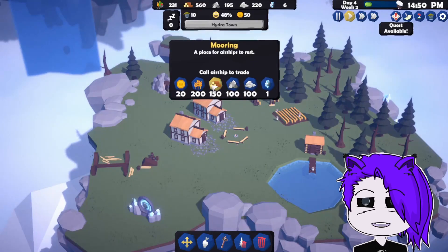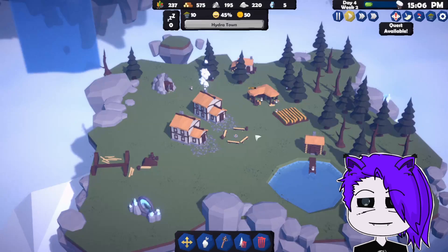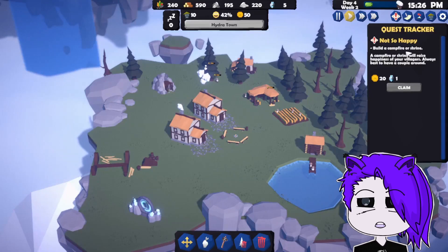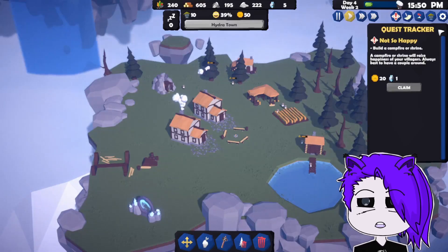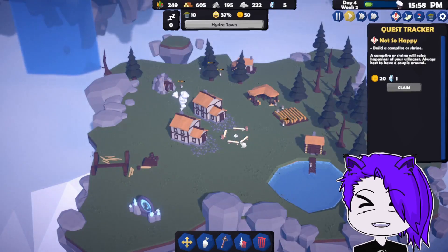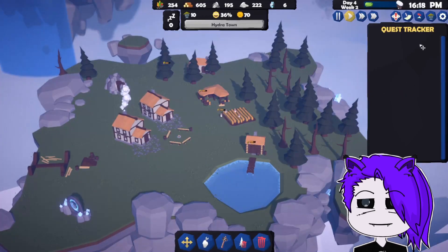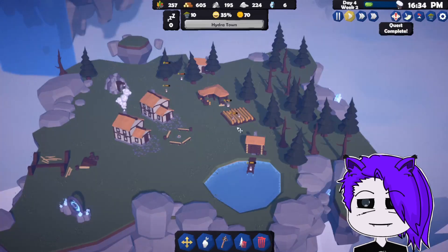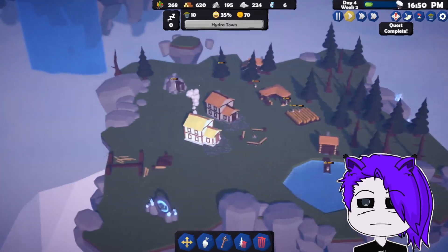Let's call the boat. Quest — not so happy: build a campfire or a shrine. A campfire or a shrine will raise happiness of your villagers — always best to have a couple around. I built one already! Way ahead of ya. So that's why they weren't happy — they just weren't ready for the awesomeness of this campfire.